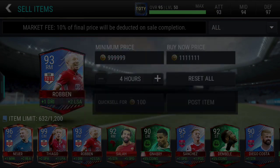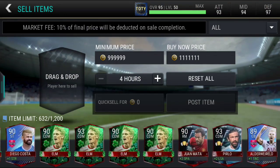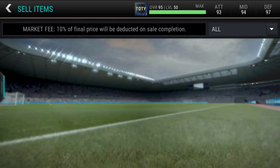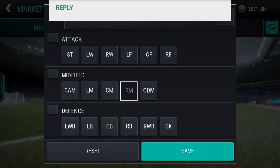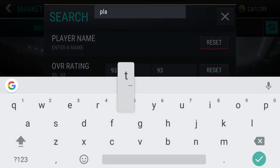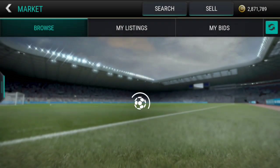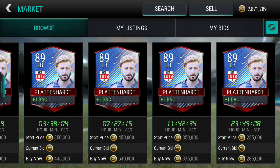Okay, I'm getting confused. We put 1,111,111 as buy now and 999,999 as the bid. Next, we have to check our Platen Hard's price because we also have a Platen Hard duplicate. Let's check that guy's price — left back, 89 rated. Oh my god, that guy is cheap, he is actually cheap.